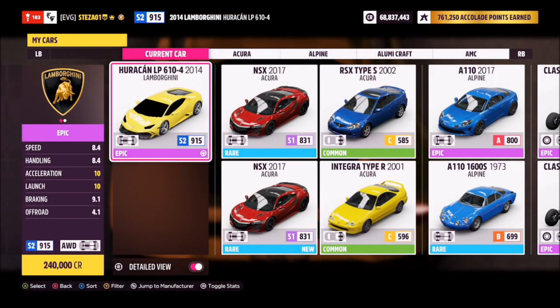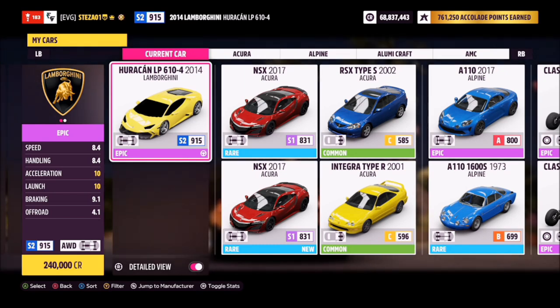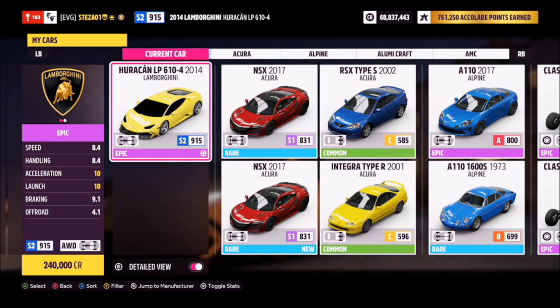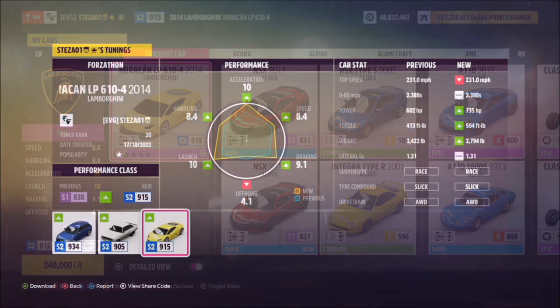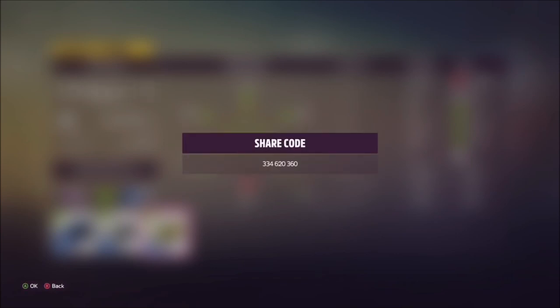This is the car in question — it will set you back 240,000 credits if you don't own it already, but you can also win it from the collectibles challenge called 'Ben Green Delivery.' I've also created a tune called Forzathon; the share code is 334620360, which should help you complete the challenges a bit quicker.